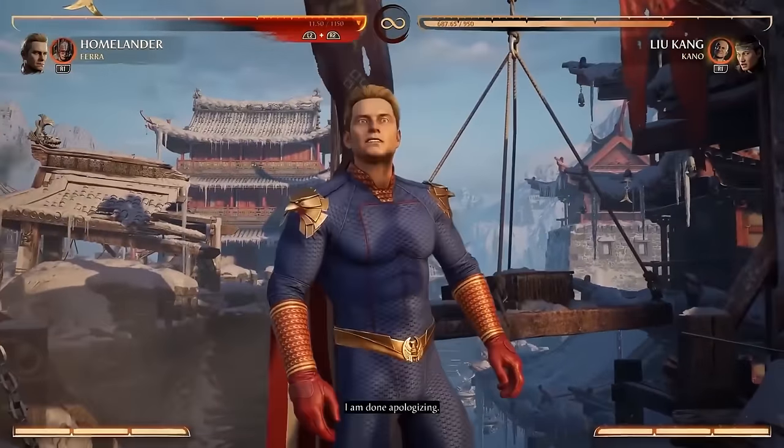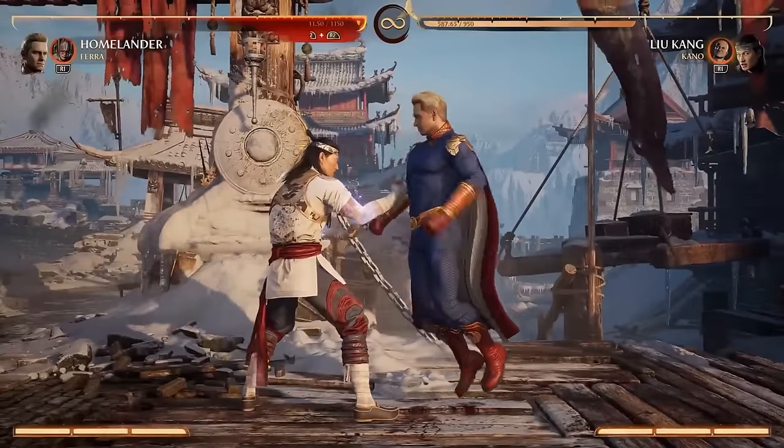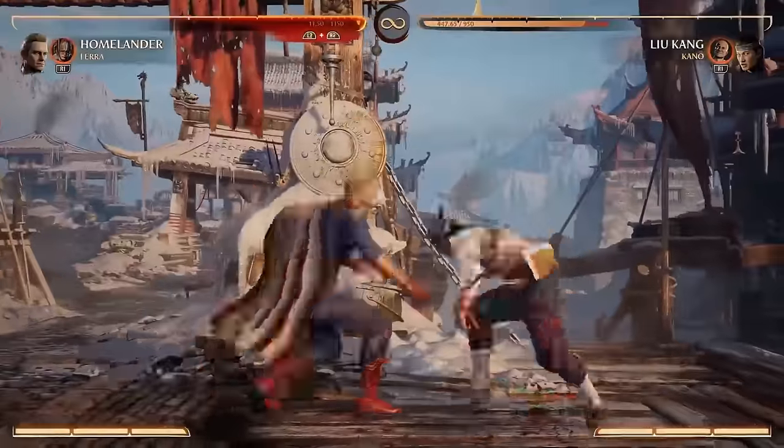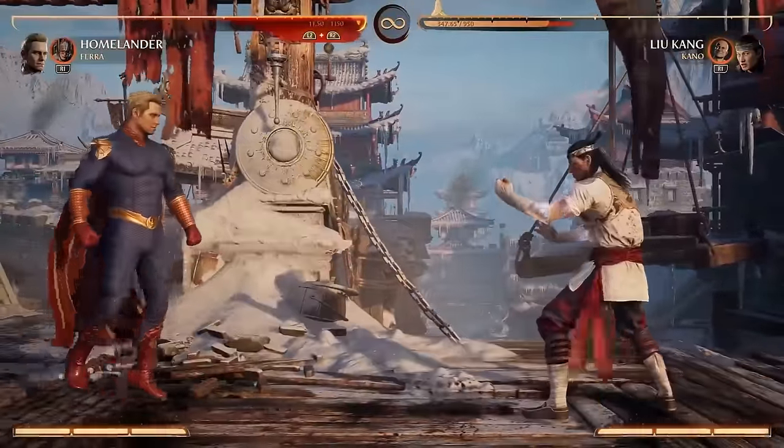I think his throw really shows his strength. That's what I was talking about earlier - that fourth wall break. The cockiness of it is great. He also has his eye beams, which he uses on his down four, his sweep, and a bunch of his special moves, which we'll get into.